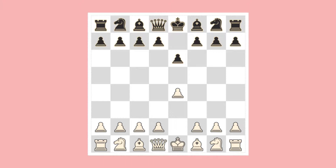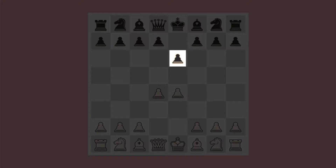Now White advances her Queen's pawn two squares as well. Now both of her bishops have free diagonals — an easy, spacious development. Good job, White. Black, on the other hand, may have trouble bringing out her Queen's bishop unless her obstructing King's pawn is moved.